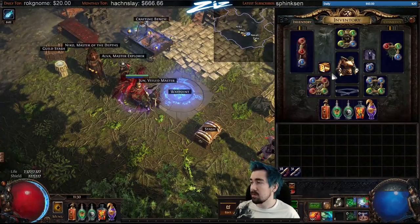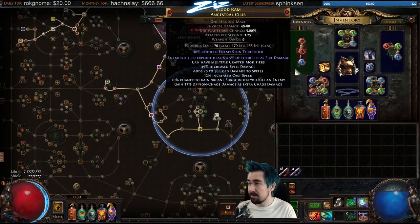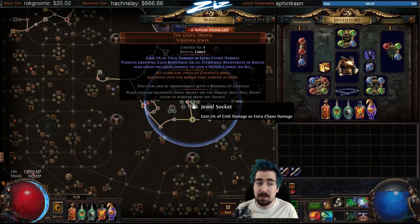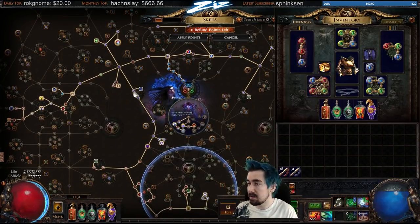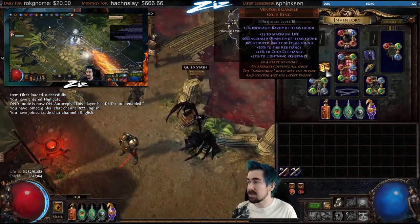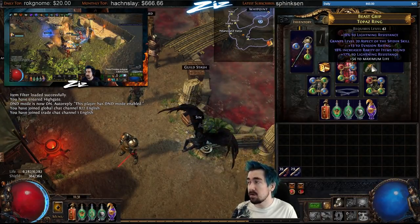For frenzy charges, which is really important for Facerun, I'm using Green Dream. If I wasn't using Green Dream, in this setup I would get rid of Cold to Fire and then probably get rid of Herald of Ash, so you just have a little mana unreserved for a while until you can get that. You really need Increased Duration and GMP, then Green Dream or Ice Bite — basically you want frenzy charges.